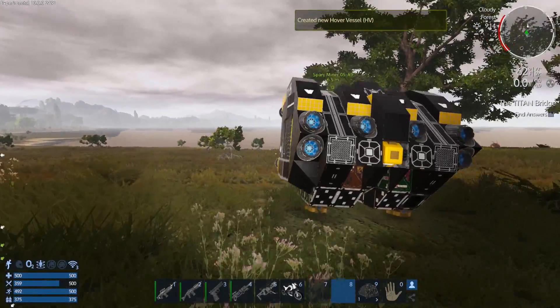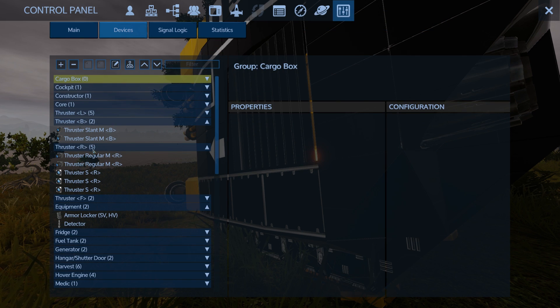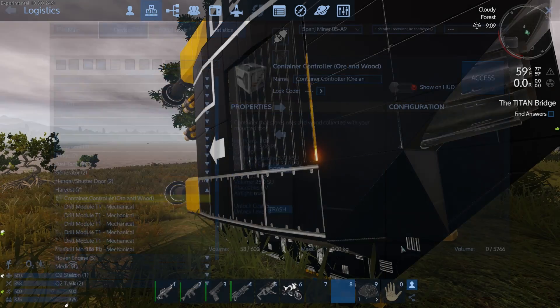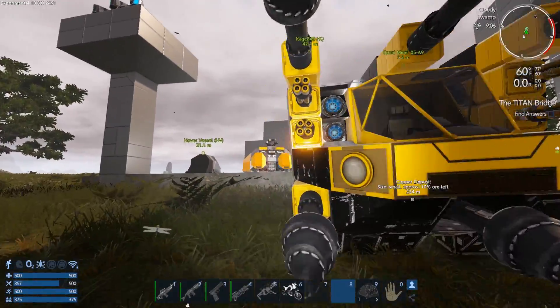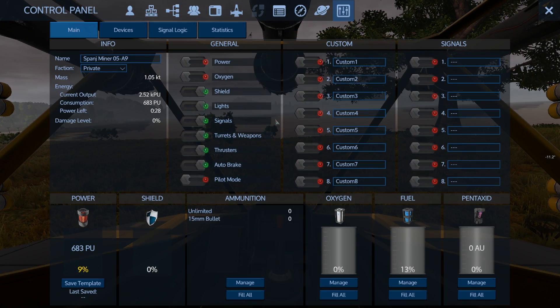Let's go ahead and put this bad boy down and take a look. So, devices — let's just do auto group just in case something's not grouped. Then we're going to look at harvest and container — the container holds 5,700. That's not bad. I thought he had this set up for different settings, but that might've been a different ship.